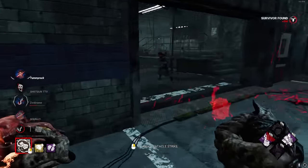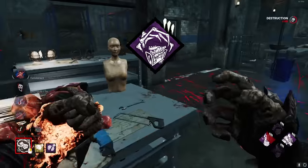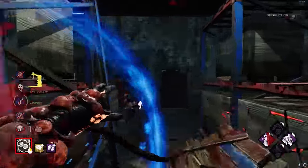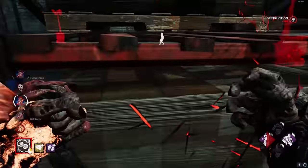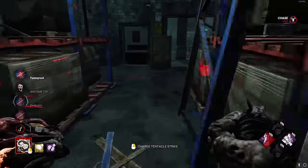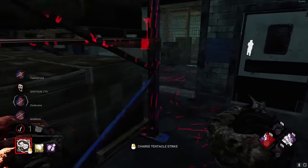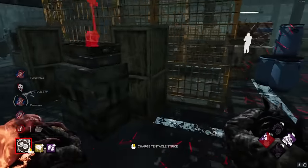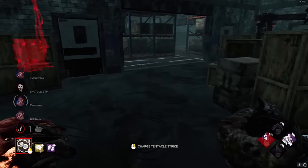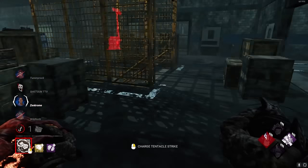Finally, we have my current and favorite build right now: the 100-0 build. We use Corrupt Intervention, Pop Goes the Weasel, Eruption, and Nowhere to Hide. Corrupt allows you to whip multiple survivors early without 3 gens popping, and once you start getting hooks, you can kick gens to activate Pop, then on your next down erupt them. Then you put the survivor that triggered Eruption on the hook and pop the generator again. If you can spread contamination efficiently, this build is insane. Nowhere to Hide also counters immersive survivors.